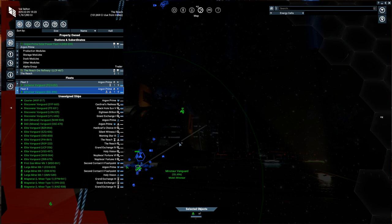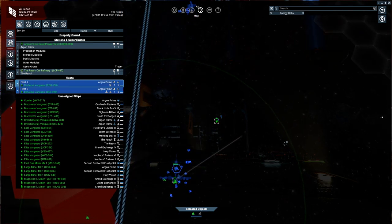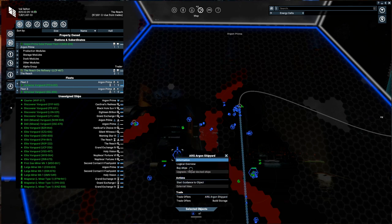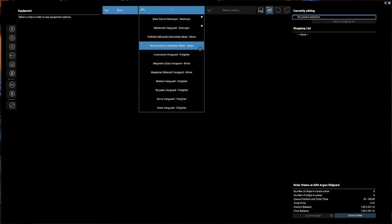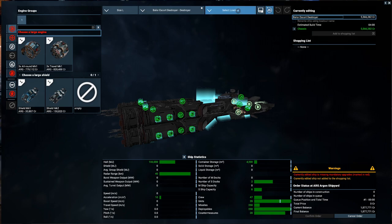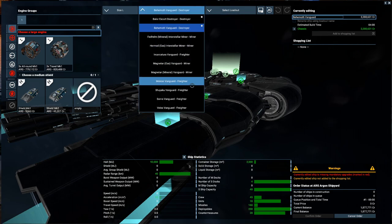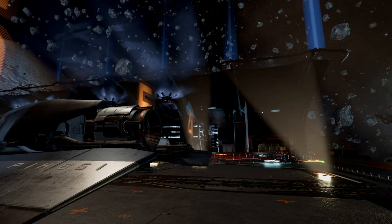I like having a couple of fleets even in the same area. Later when we get a large ship built — we've got about 1.8 million credits — we'll assign the two fleets to the large ship. Let's see what we can build with large ships: we can build destroyers — the Behemoth Vanguard and the Balaur Escort. I kind of like the look of the Balaur Escort, but it's 3.3 million credits so at this stage we're not actually going to be able to buy one. We should probably look at buying a freighter to assign to our new station before building a large ship.